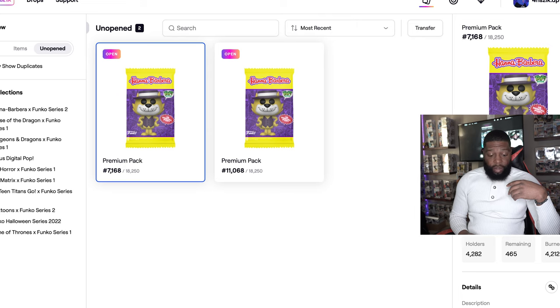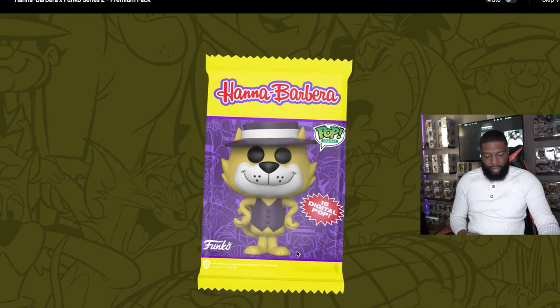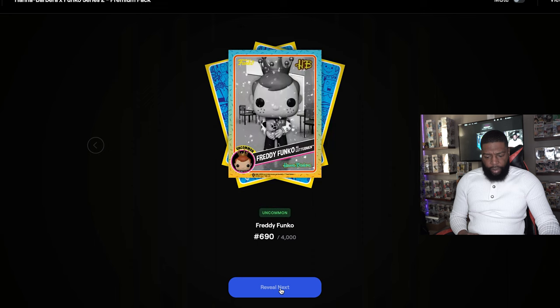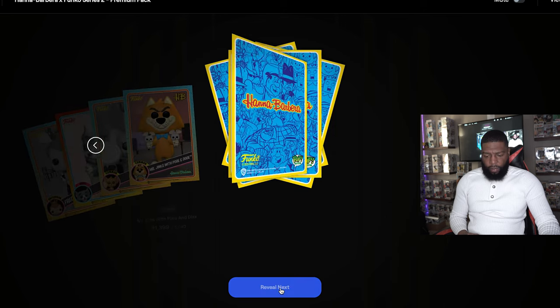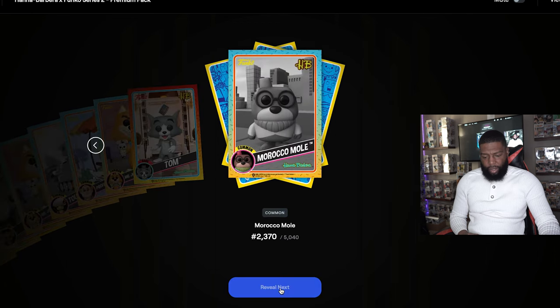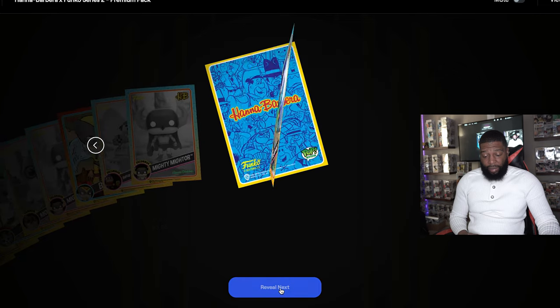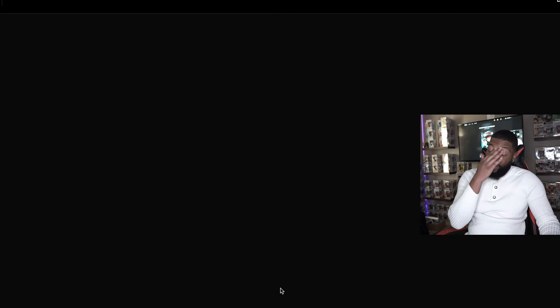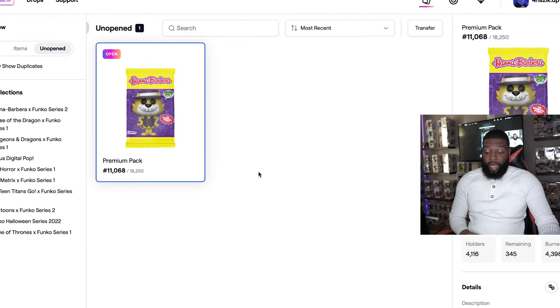Next pack — number 7168. Gotta be a lucky number, right? Let's test our luck. First reveal: an uncommon, then an epic — Tom and Jerry epic, I like Tom and Jerry! Then common, common, common, common, common, rare, common, uncommon — this isn't looking good at all — rare, uncommon, uncommon, uncommon, common, and uncommon. Not looking too good, but we did get another epic, so one epic per pack. Still no redeemables yet.